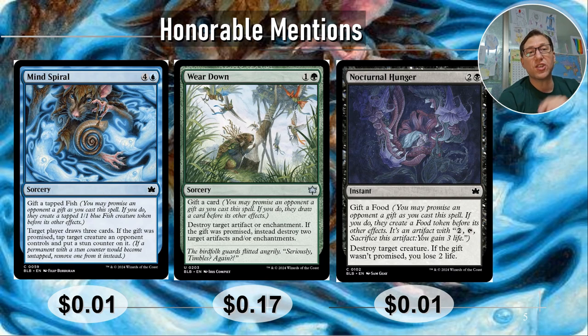Wear Down — this was on my list of favorite new budget removal. One and a green for a sorcery. Most people's issue is the sorcery speed, and that's a downer, but for what it does: you can gift a card — destroy target artifact or enchantment. If the gift is promised, instead destroy two target artifacts and/or enchantments. This is two mana that can blow up two things. Even at sorcery speed, it's worth having as an option. 17 cents.